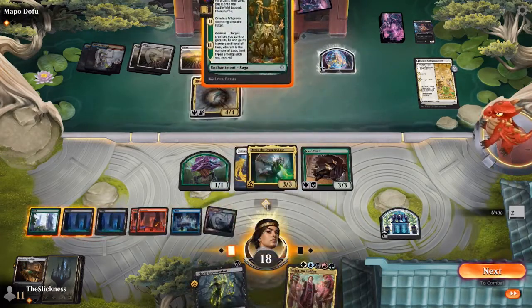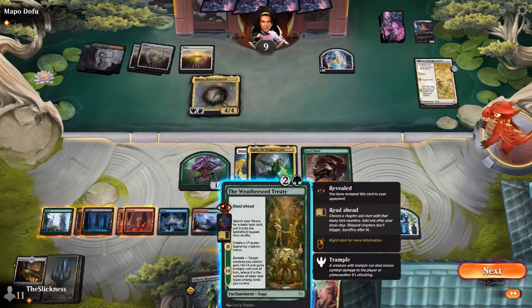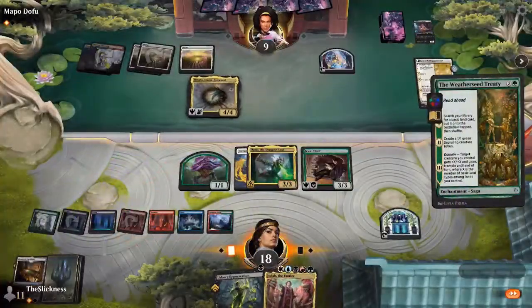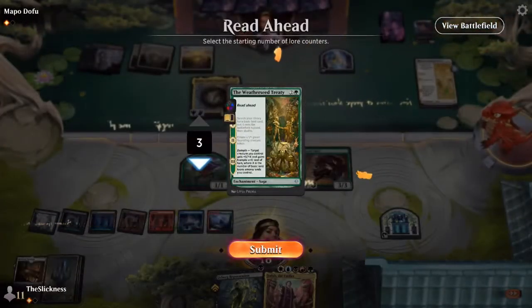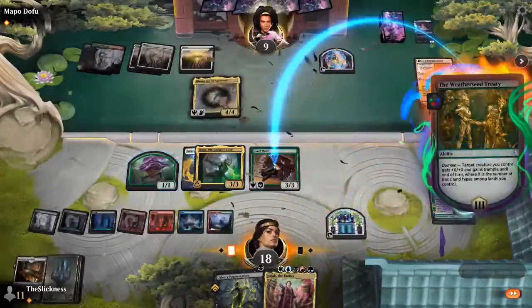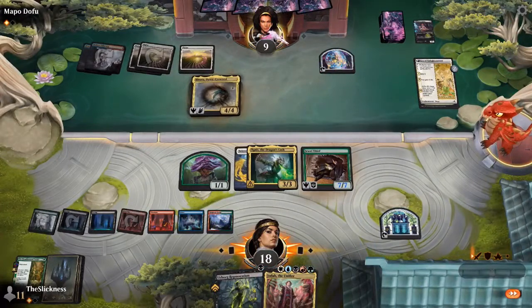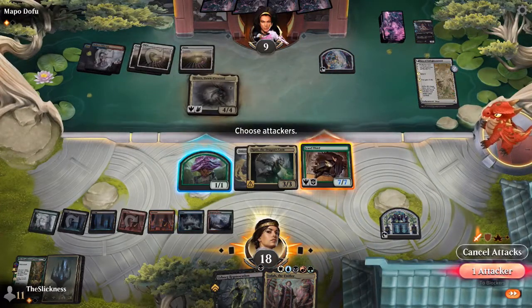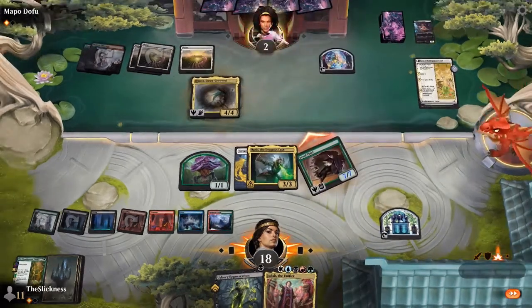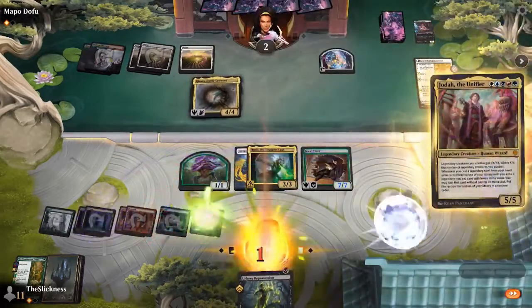I like playing it as a pump spell a lot. In the late game especially, if you have Urborg Repossession in hand you could get it back next turn and do it all over again. He's taking seven here — he is going to die. Here's a 5/5 that can get trample next turn. The Era of Enlightenment is saving him this turn.